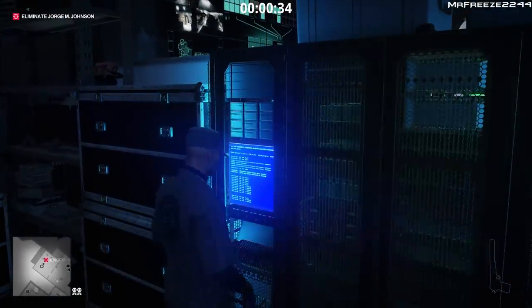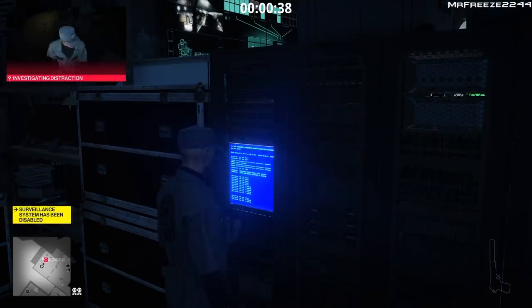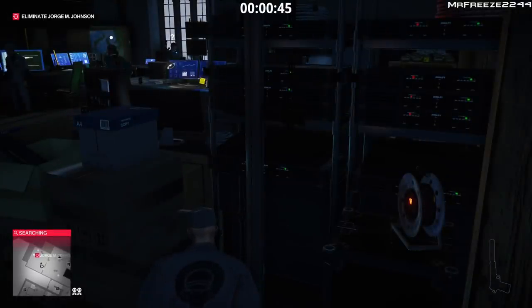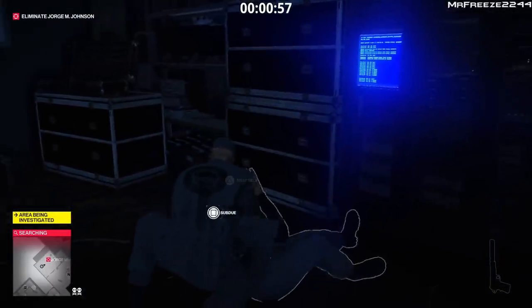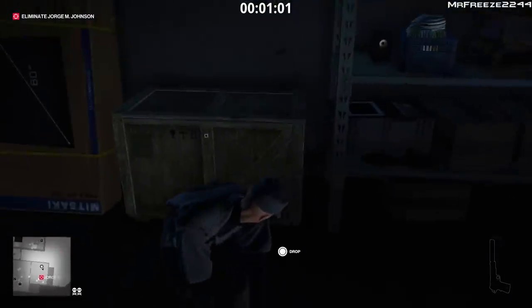Once we've done that we're going to turn off the servers right here, which is going to distract the custodian in the room. We'll hide behind these boxes, subdue the custodian, and hide his body in the crate. You don't need to wait for him to turn the servers back on — just go ahead and subdue him straight away. Nobody will hear you, so just drag him and dump him in the crate.